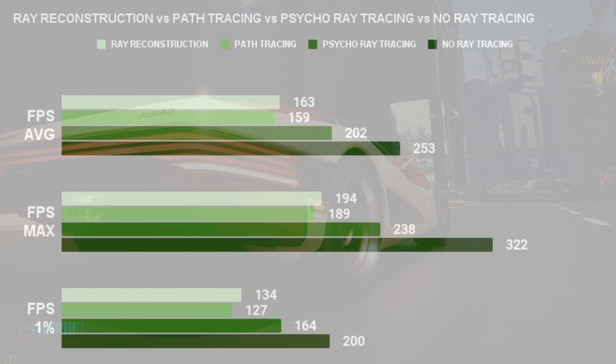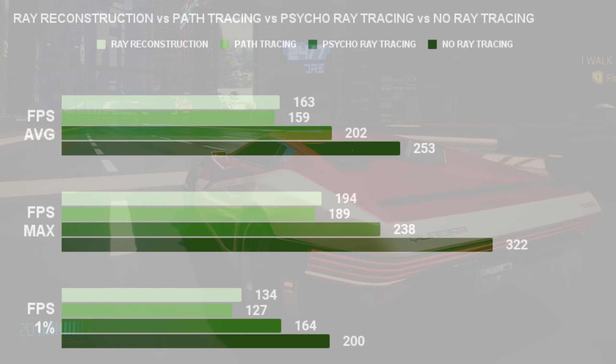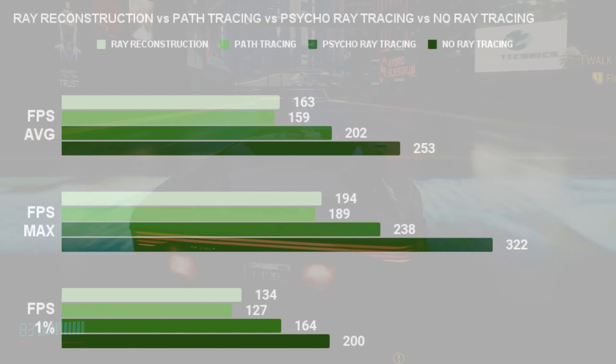As you can see, there's a giant difference between using path tracing, ray tracing, and no ray tracing — almost a 50 FPS difference between the three settings.